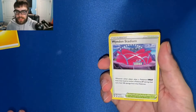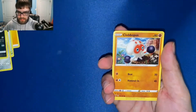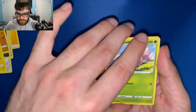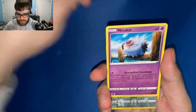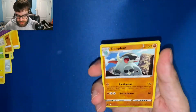Grass energy, electric, White On Stadium, Metang, Mightyena, Clobbopus, electric, Exeggcute, Eevee, Woobat. Reverse holo Duraludon and our rare is a Donphan. Damn — we're 0 for 3 right now, guys. It's not looking good and we're on our last pack of Vivid Voltage.